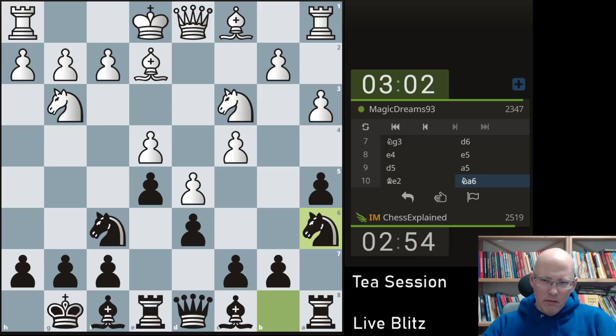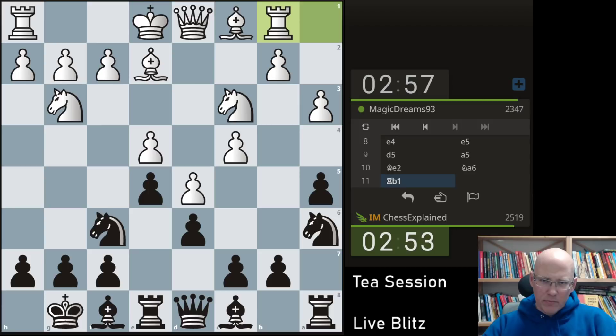With some weird move orders I'm getting some sort of King's Indian — not the best King's Indian with the bishop on f8, not an ideal way to play. But anyway, it's going to be better for white. It's still complicated though — how do we play here?